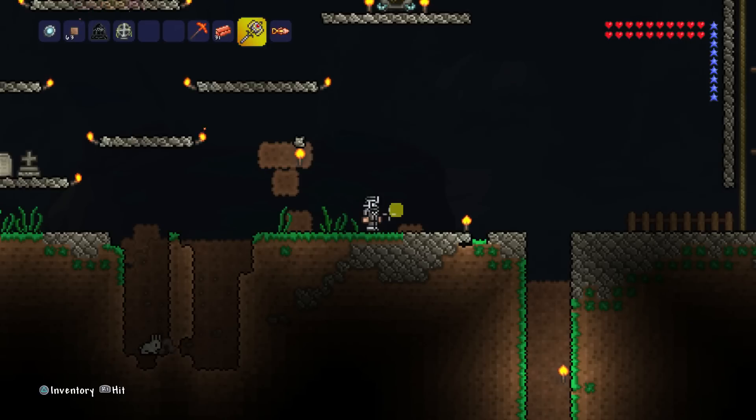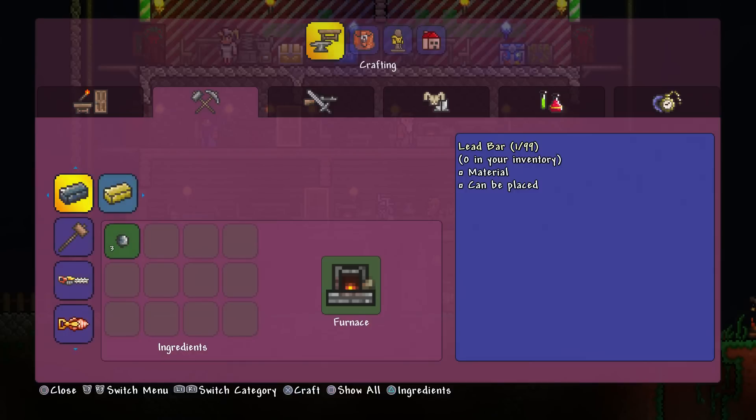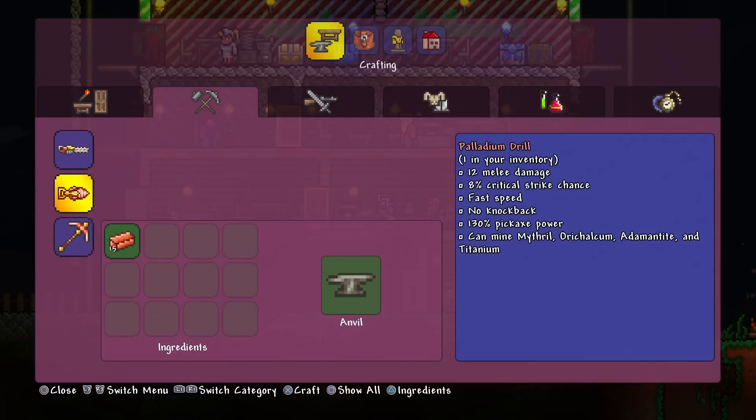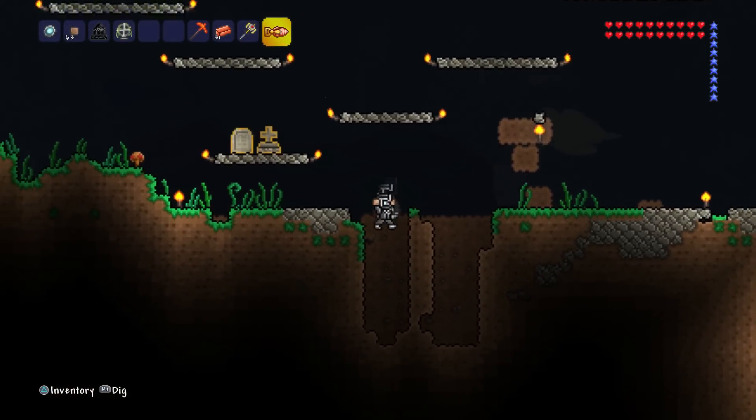So I went and I mined some Palladium ore. It takes 15 bars and an anvil, and then you can make the Palladium drill. And that's it, guys — that's how you make your first drill in Terraria.